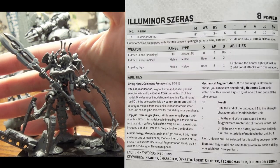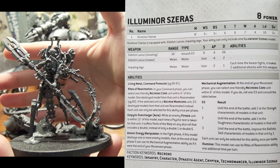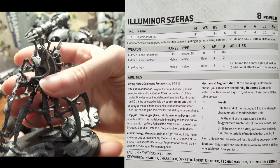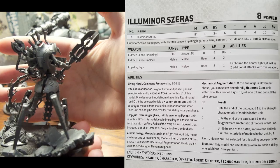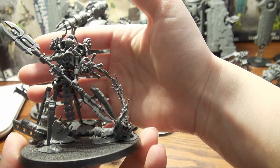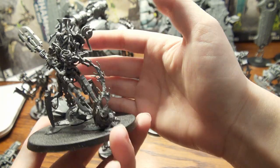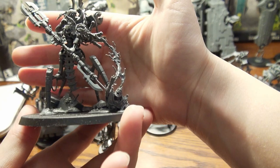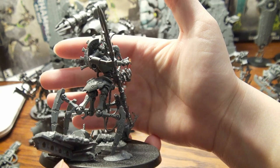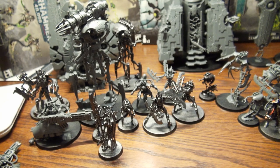The new and improved Illuminor Tsaris. It's quite in his lore to keep getting bigger and badder as he's working towards ascendancy by killing everything, bringing it to the lab and experimenting on it, and of course taking the life force out of anyone who happens to be standing too close. He works for the Silent King just so that he can get new bodies.